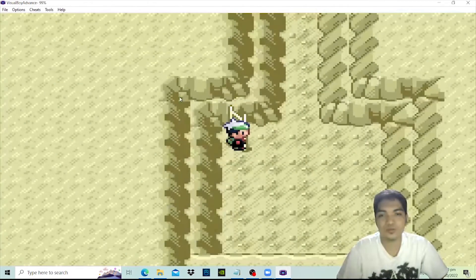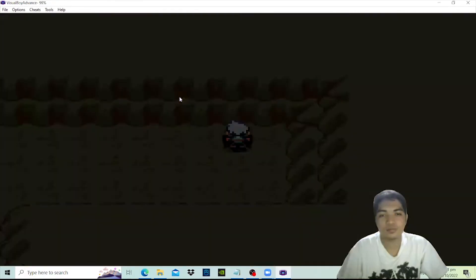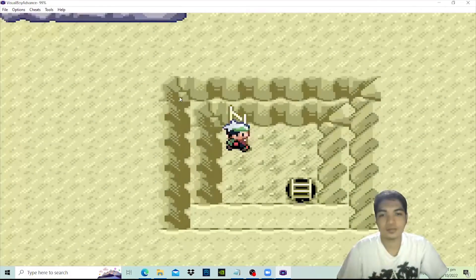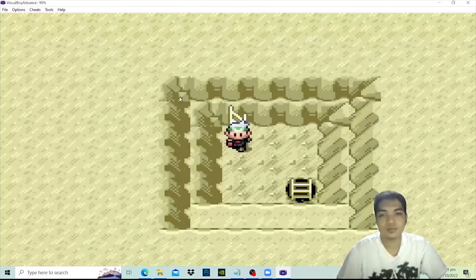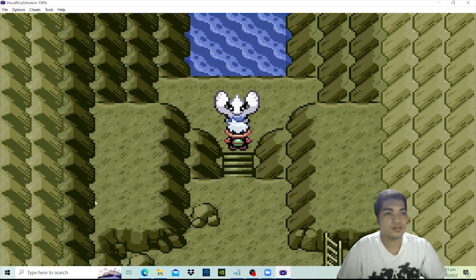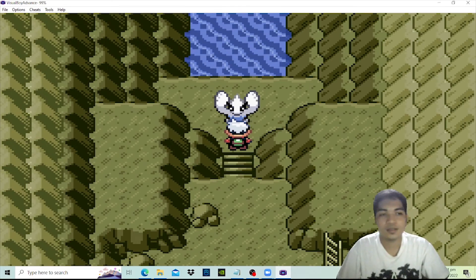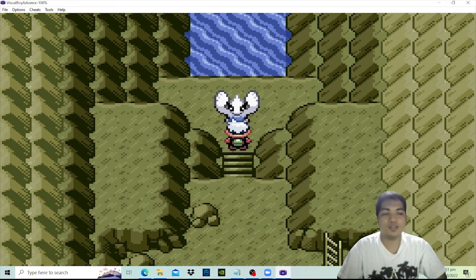This is where you can encounter Ho-Oh at the top and Lugia at the bottom. I'll be heading for Lugia. And that's it. That's how you get the event distribution via Mystery Gift in an emulator.